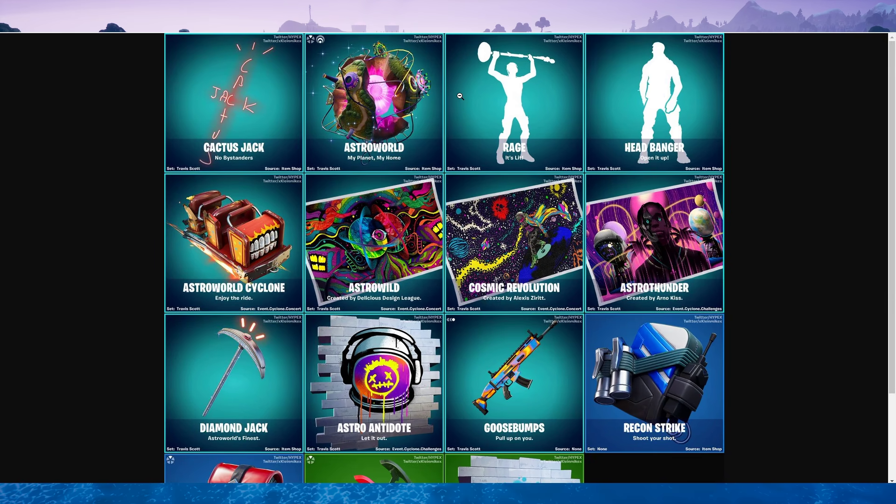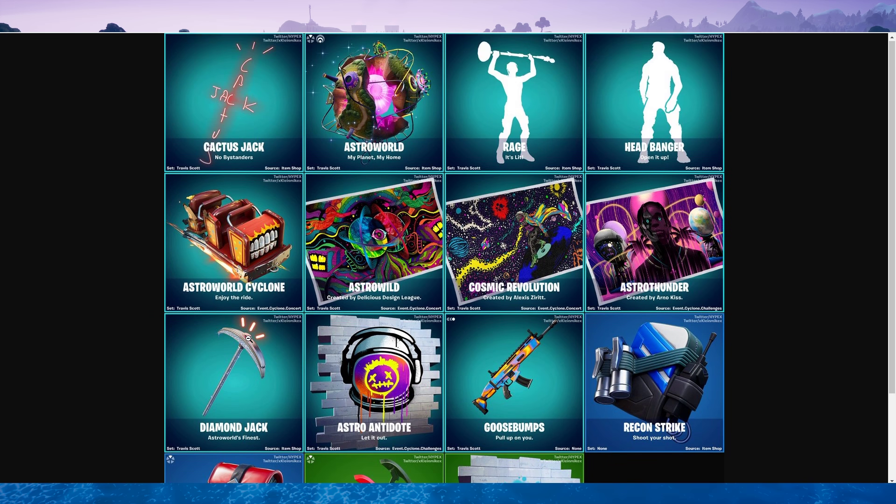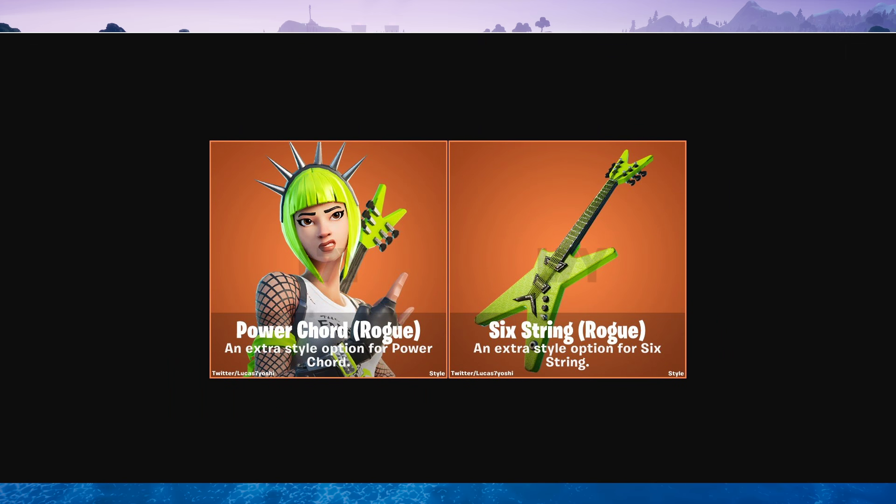Here are all of the back blings and emotes as well as gliders, wraps, and pickaxes for this update. Most of this is for the Travis Scott event, but we have a couple non-related to the event as well. There is also a new style for Power Chord, which is called Rogue.